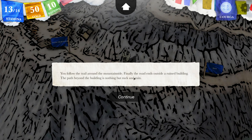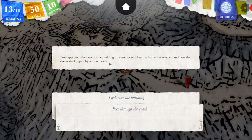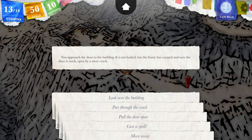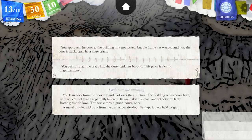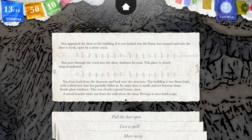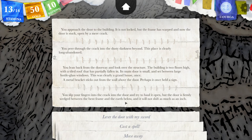You follow the trail around the mountainside. Finally the road ends outside a ruined building. The path beyond the building is nothing but rock and ruin. I'm gonna enter the building. You approach the door — it is not locked, but the frame has warped and now the door is stuck, opened by a mere crack. You peer through the crack into the dusty darkness beyond. The place is clearly long abandoned. The building is two floors high with a tiled roof that has partially fallen in. Its main door is small and set between large bottle glass windows. This was clearly a great house once — a bracket sticks out from the wall above the door; perhaps it once held a sign. You slip your fingers into the crack and try to haul it open, but the door is firmly wedged between the bent frame and the earth below. It will not shift as much as an inch.